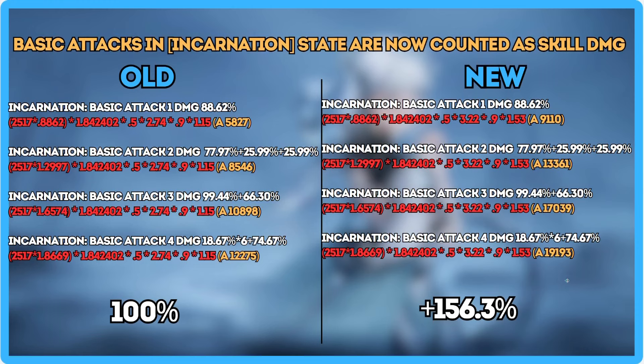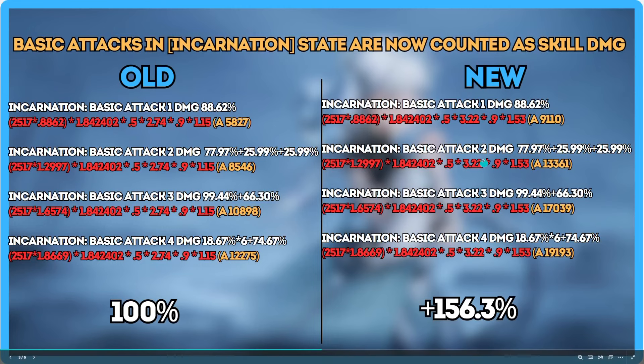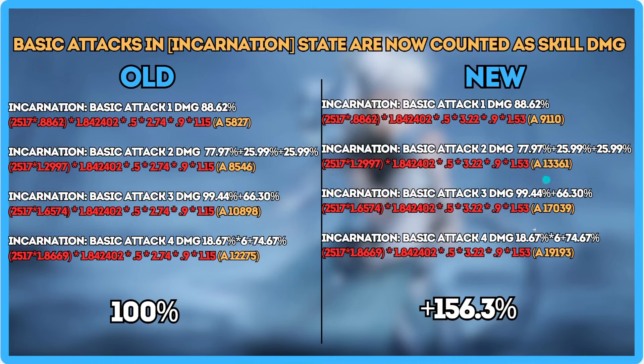Even without the signature, the damage will still be higher. If you use Tauchi, you're still going to get roughly 25 to 35% more damage on your basic attacks and incarnation basic attacks. Your signature weapon pushes it even higher because it adds skill damage, and since these attacks are now counted as skills, that bonus applies.